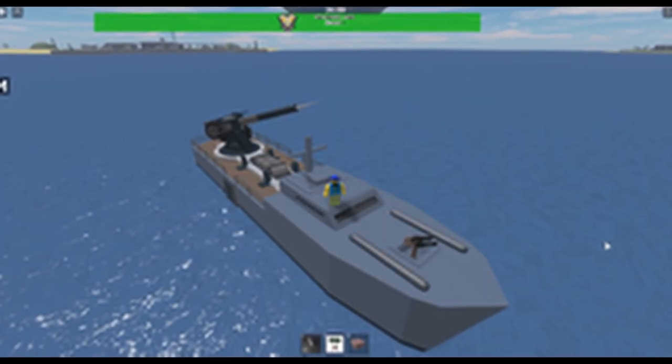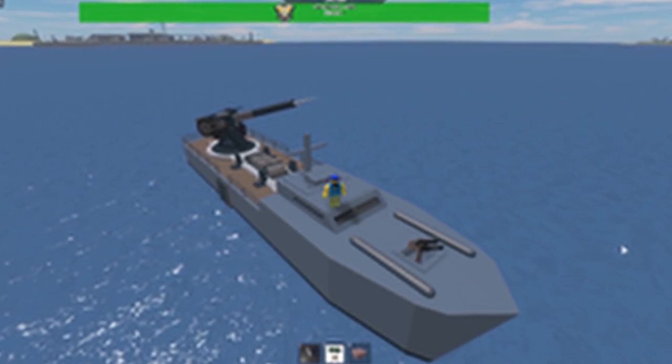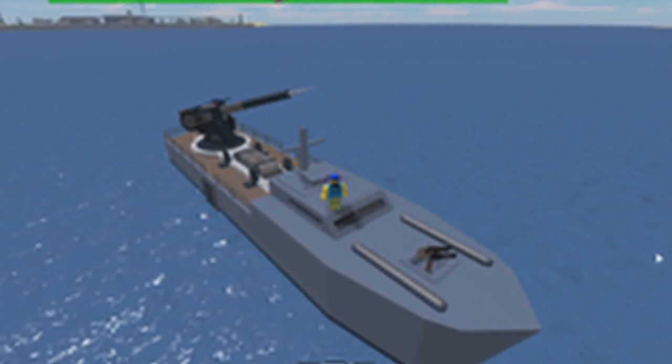Overall, just a heavier version of the zeppelin. Seems pretty easy to win as pirate until this thing shows up. As patrol, crew is no use until you get to 26 points when you could spawn a boat. The boat has a harpoon gun and a machine gun, which is really annoying for the pirate team because it just sticks to the zeppelin and slows it down a lot.